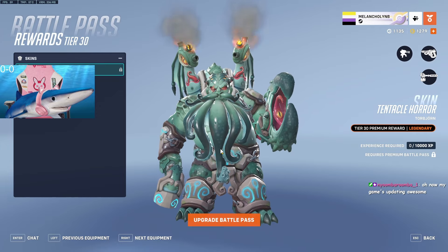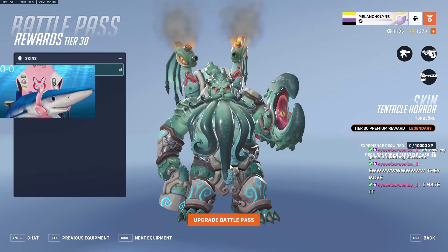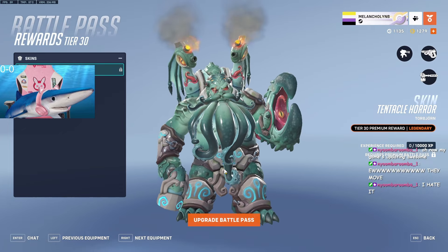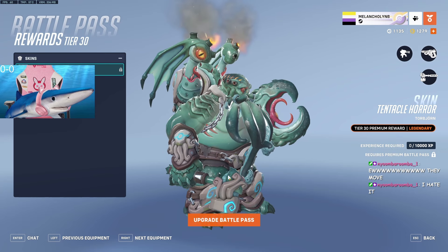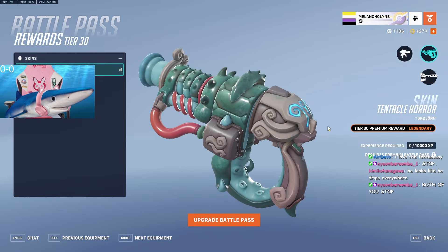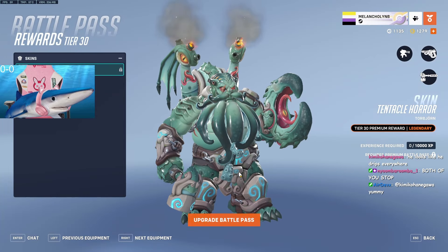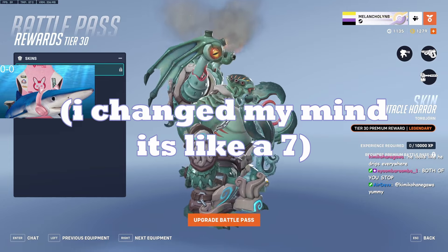This looks so cool. It is really weird and really gross, but still very cool — a little too gross though. I don't like the fact that this has jiggle physics. Why are we doing that? Torb looks like he drips everywhere — you cannot bring this into your house. I give it like a nine, maybe an 8.5, because it's a little bit gross.